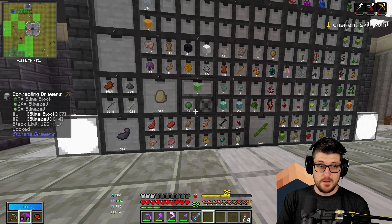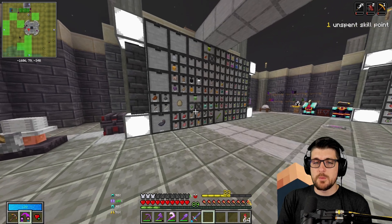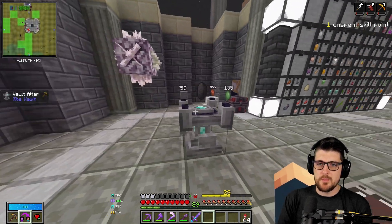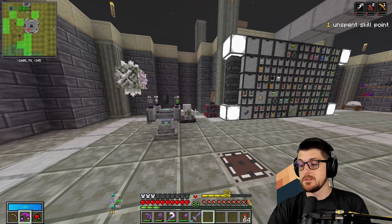Once we get the eye spawner, we'll be able to spawn slimes and kill them with looting and we'll be so happy. But until that time, we're going to be very happy with our silliness. I just want to see this go up at least once. We're going to let this run for a little bit, maybe working on some other stuff. Once we get to 135 slime balls, we're going to run a vault, and I will see you all for that.